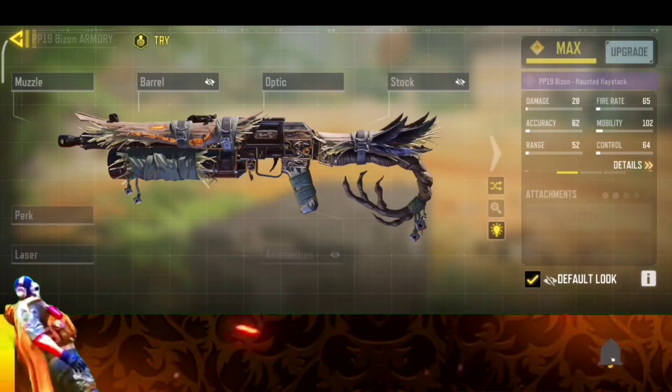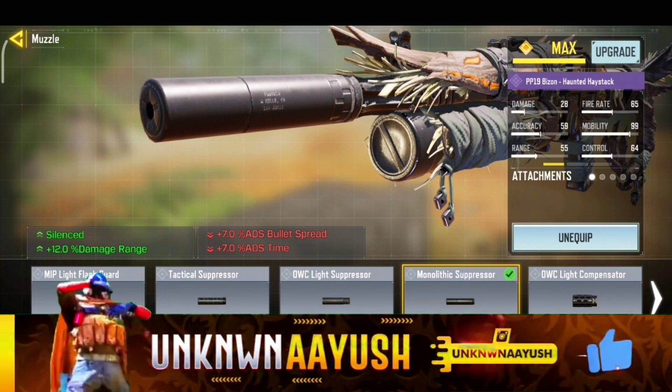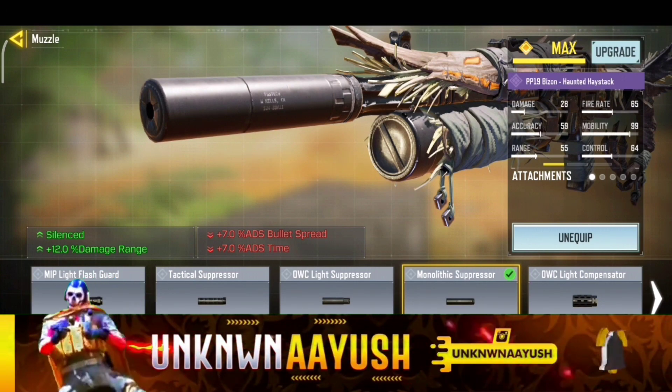So let's take a look at the gunsmith. For the first attachment we use the Monolithic Suppressor — it provides the best noise reduction effect and range.